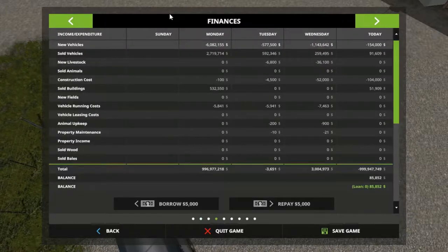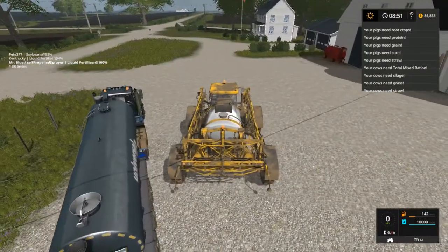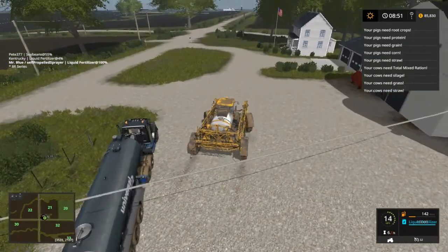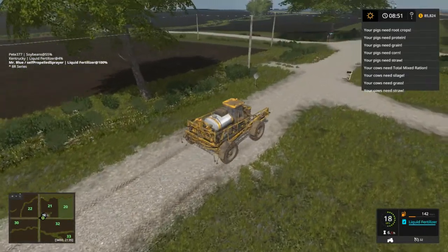We still don't have a loan, so that's good, but we do have $85,000 to our name. I bought 10 of each - 10 sheep, 10 pigs, 10 cows. Our sheep are fed, so now we need to work on our pigs and cows. I got that taken care of too, but let me get this sprayer going, then we're going to get our guy and combines going, and we'll go take care of our animals real quick.